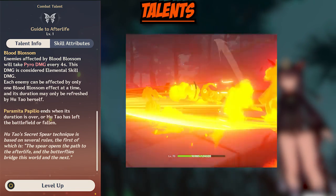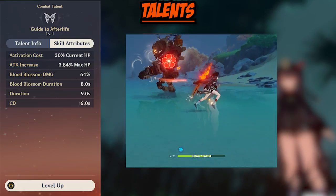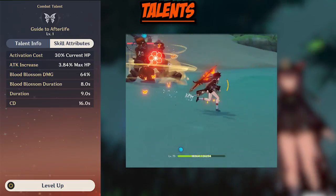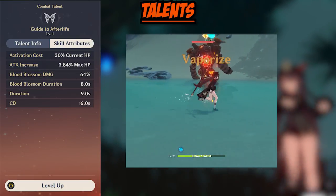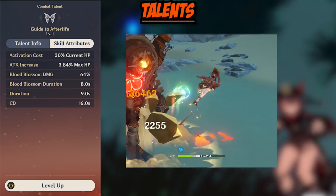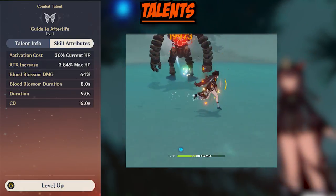Now to discuss the Blood Blossom effect. When an enemy is affected by Blood Blossom, they take Pyro damage every 4 seconds and the damage is considered elemental skill damage. This means it can proc elemental reactions. Its total duration is 8 seconds and it can only be refreshed by Hu Tao herself. This effect allows Hu Tao to do a lot of damage while not even being on the field.